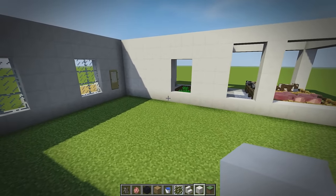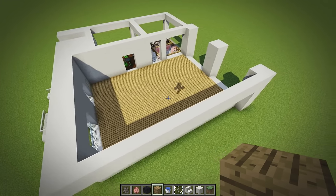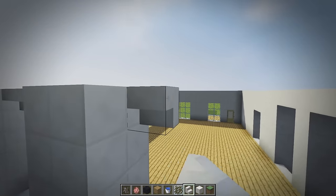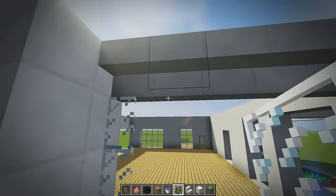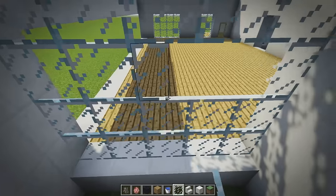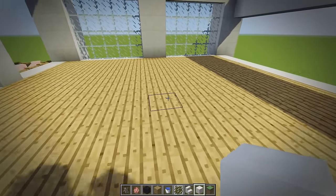We need to add the floor — simple oak wood will do the trick, going with the porch and the fences. For the back end we place upside down stairs to make some nice big windows to let a lot of light in. We also need to mark out an enchanting room and we're going to use this back section for that.